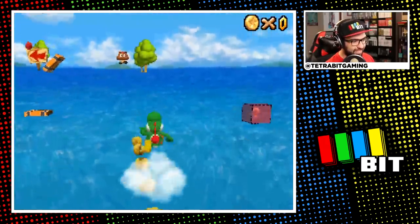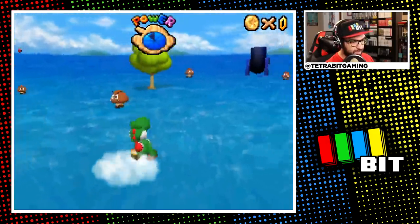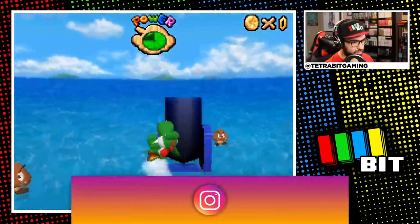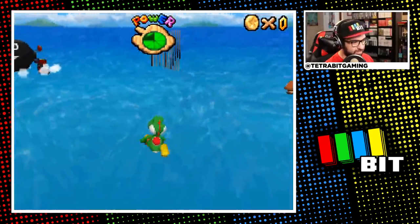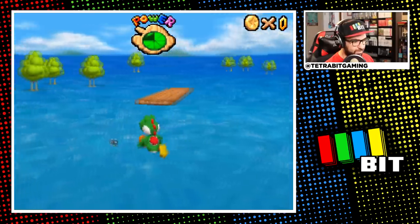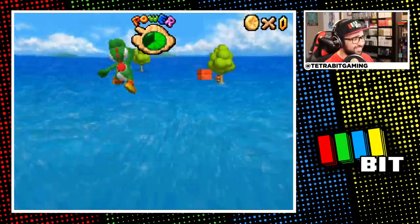Without the mini-map or much of the level, getting around was pretty difficult to say the least. Thankfully there were still trees and enemies to sort of guide me along, but not seeing where platforms start and end was already a big problem. I guess it's a good thing I've played Mario 64 so much, because at least I can kind of remember the general layout. After using the cannonball things as a guide, I slowly made my way up to the mountain.